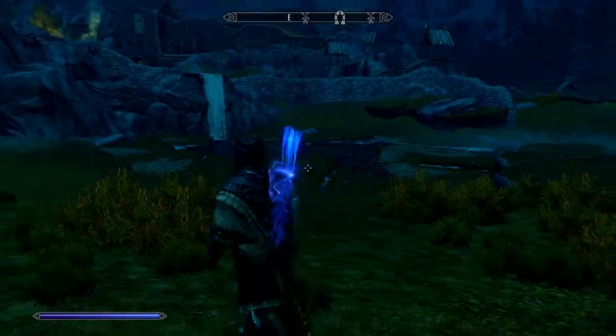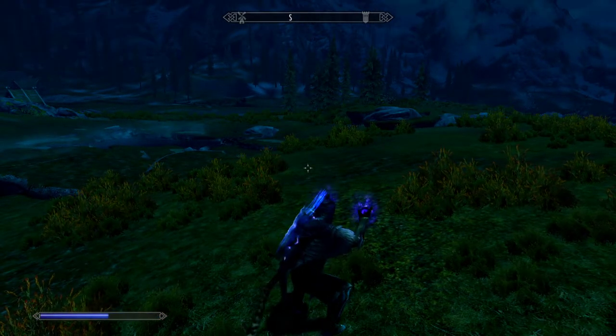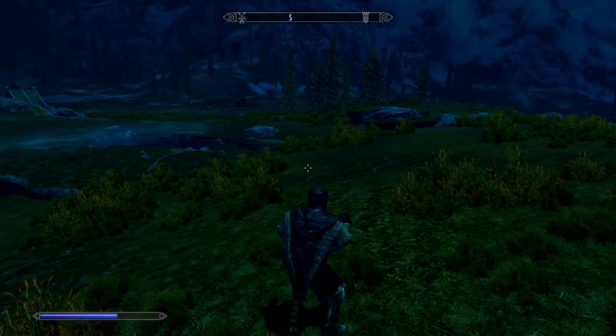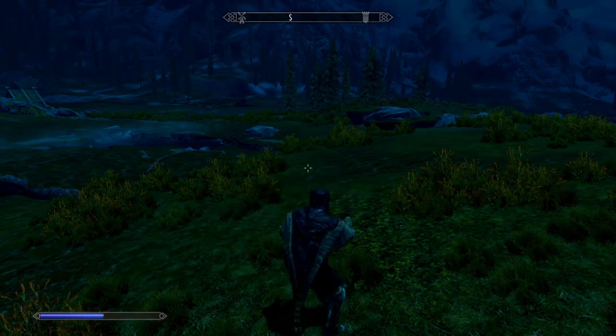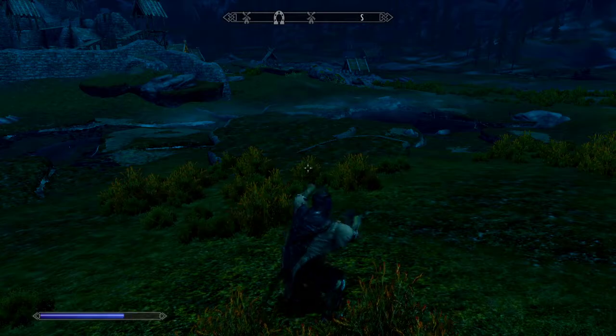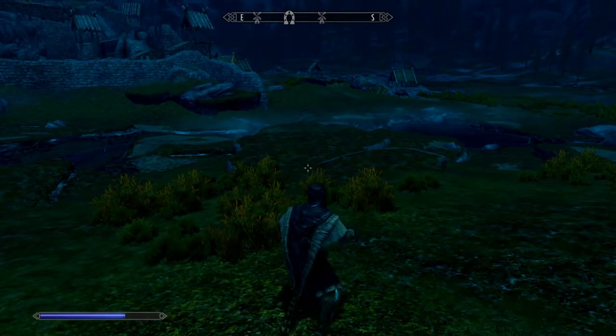Permanent Bound Arrows with this glitch by casting Bound Bow with two hands and releasing at the same time, and getting lucky. It's a bit tricky, but you can totally do it. If you get the bow, you just have to release at the same time and get lucky.